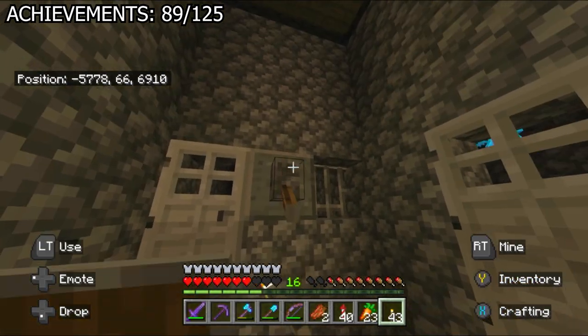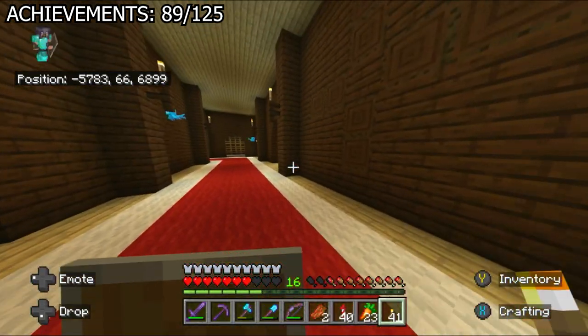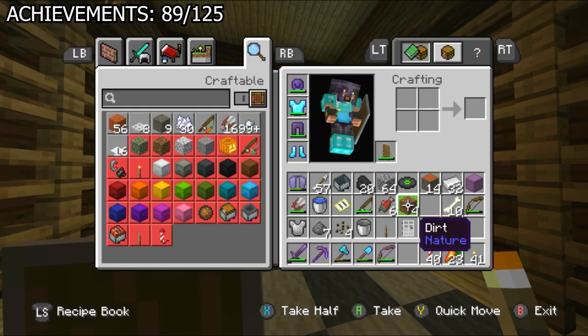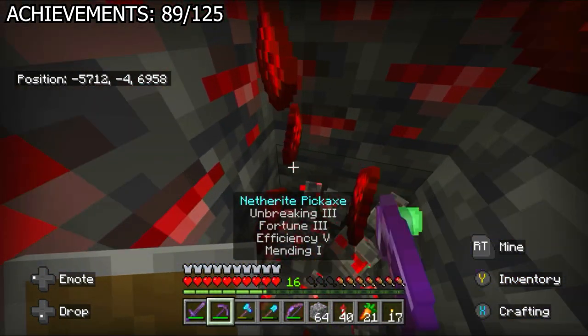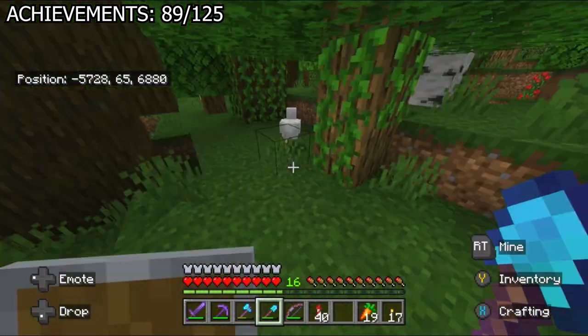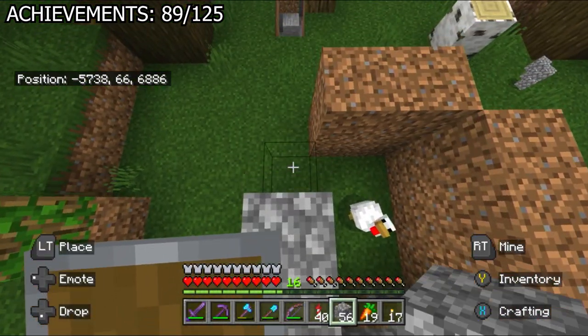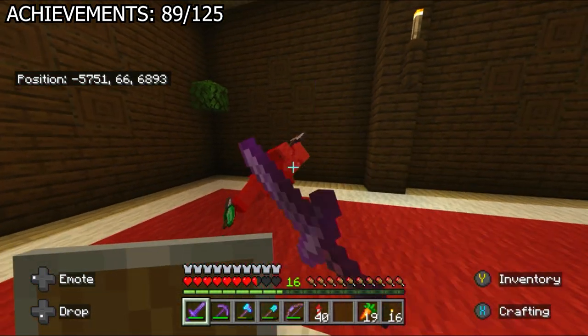There's an achievement called 'Birthday Song' where you need to have an allay drop a cake on a note block. For this I need two cakes, a note block, and an allay. I only had the allay. The note block was easy — just needed redstone mining. But making two cakes was somehow the bane of my existence: I needed eggs, and the chicken I trapped would not give me a single one. So I decided to do that later and went back inside the mansion.